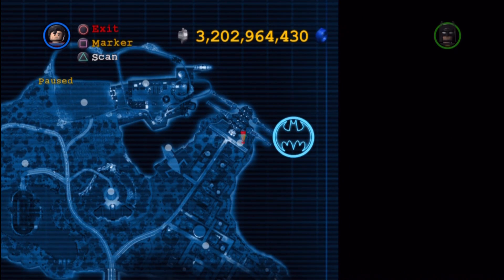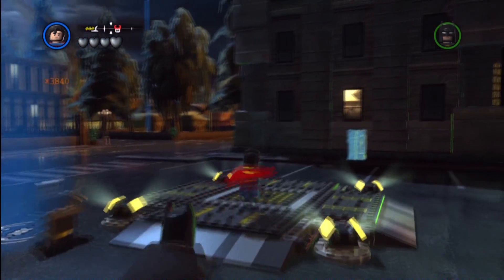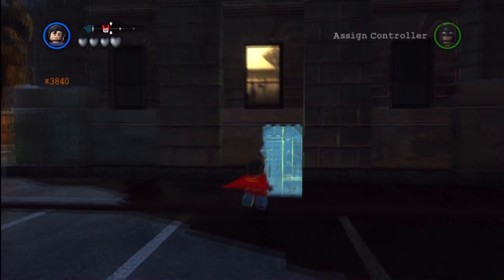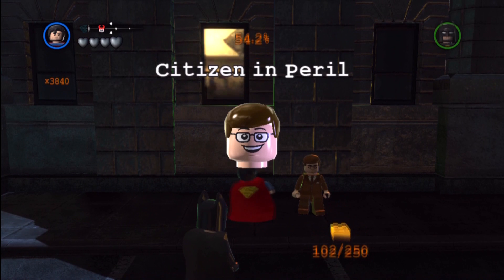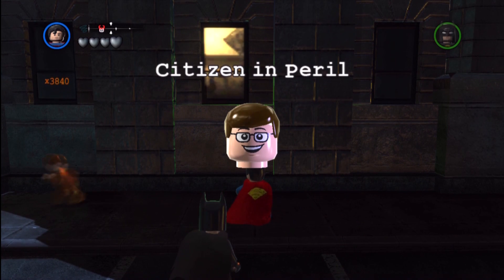And then next, we're going to find ourselves over by the harbor side, kind of by level 2. There's a guy that's frozen that requires the Heat Ray. We'll break that citizen free.